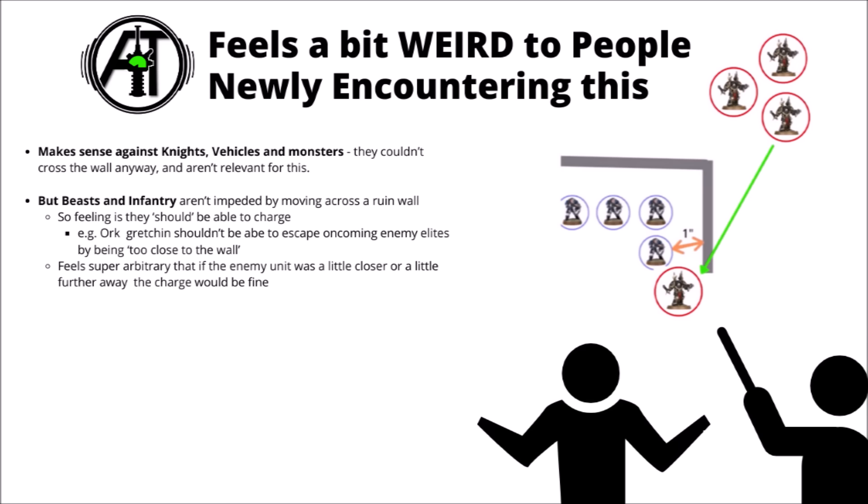Whichever way it's being gone for, I feel like this is just a bit weird for anyone who's newly encountering this. It does kind of make sense against things that can't cross the ruin walls, like knights, vehicles, and monsters. But it makes far less intuitive sense against things like beasts and infantry, which are usually able to ghost through ruin walls in the movement and charge phases. It just gives players the idea that you should be able to charge those sort of units, as the ruin shouldn't be an obstruction to them.